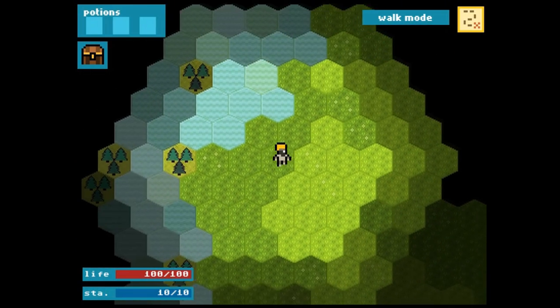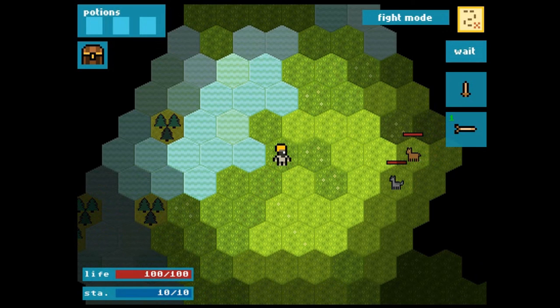Let's just pick a direction, start walking, see if we can kill some goatmen. Here's a good illustration of something we need to talk about. You'll see in the top right next to the map picture it now says Fight Mode — previously it said Walk Mode. In Walk Mode you can move freely, clicking several hexes away and you'll move across them. As soon as an enemy enters your range of vision you'll switch to Fight Mode, which basically means you can only move one hex at a time.